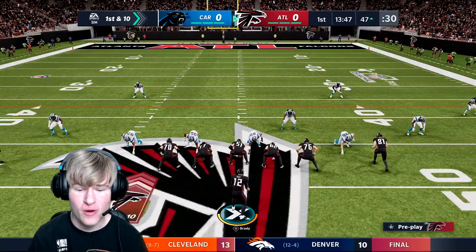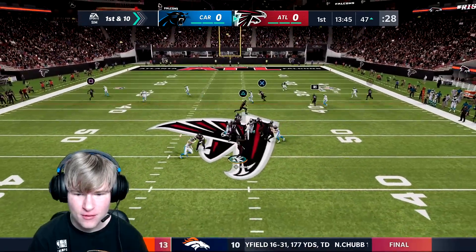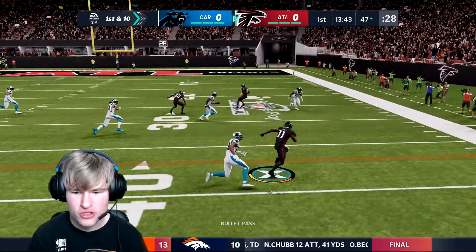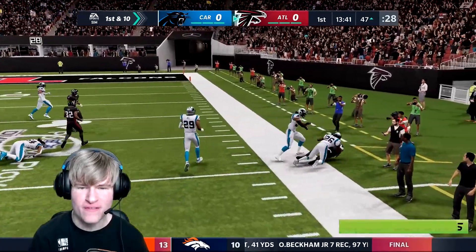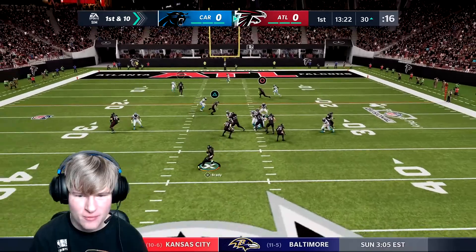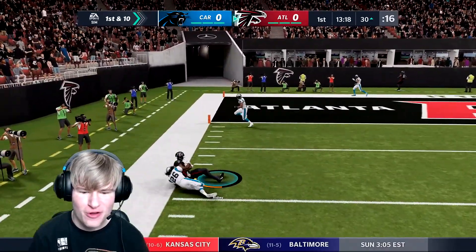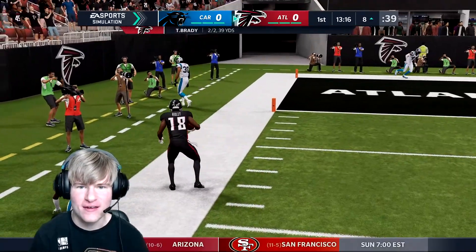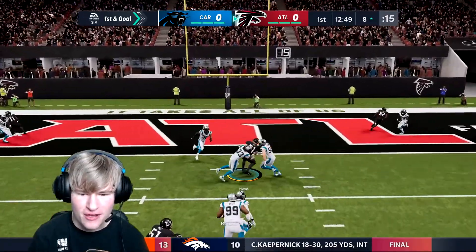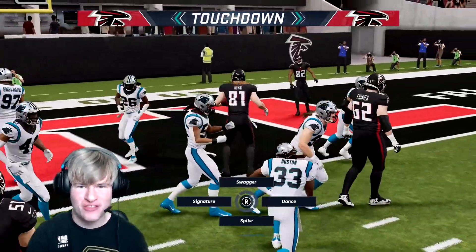You do not want to mess with playoff Tom Brady. First down and 10 - wide open is Julio Jones for the first down on the first play of the game for the Falcons. First down and 10, play action for Tom Brady - Brady to Ridley, wide open for the first down, all the way to the eight. First and goal - into the end zone, first touchdown in the game, let's go!